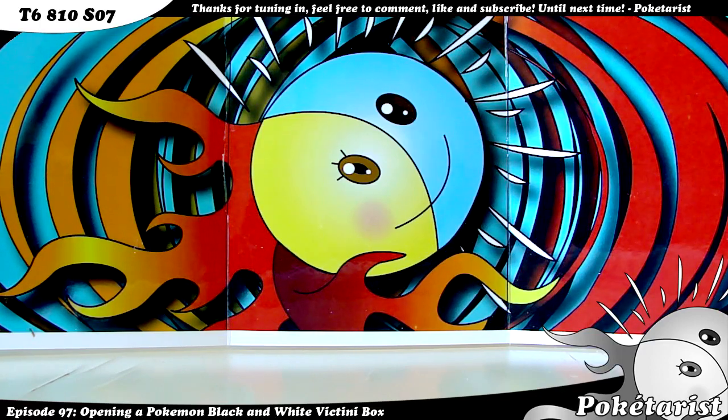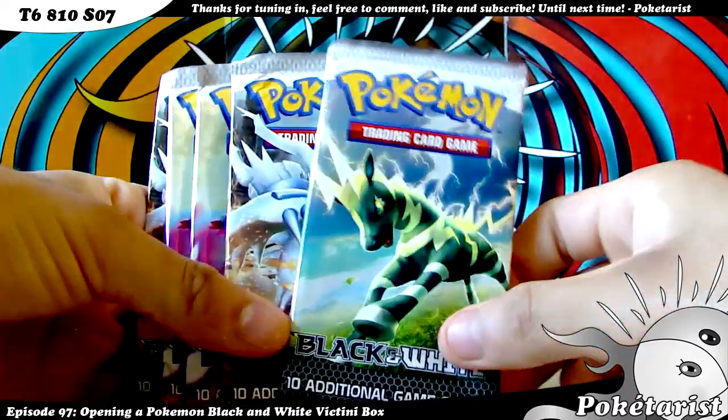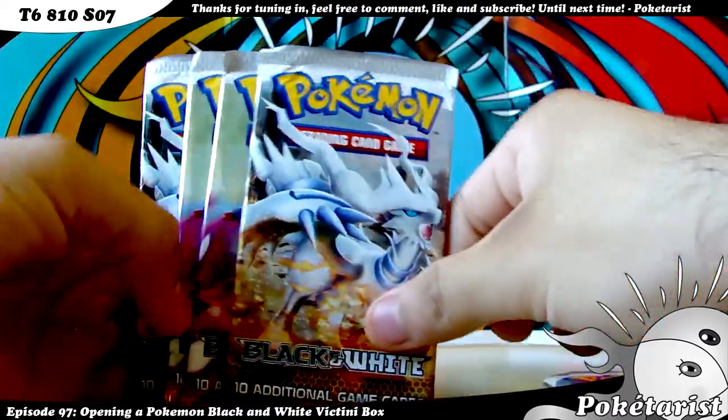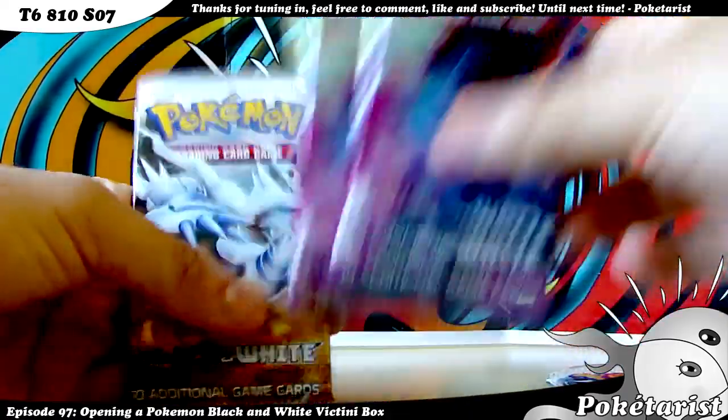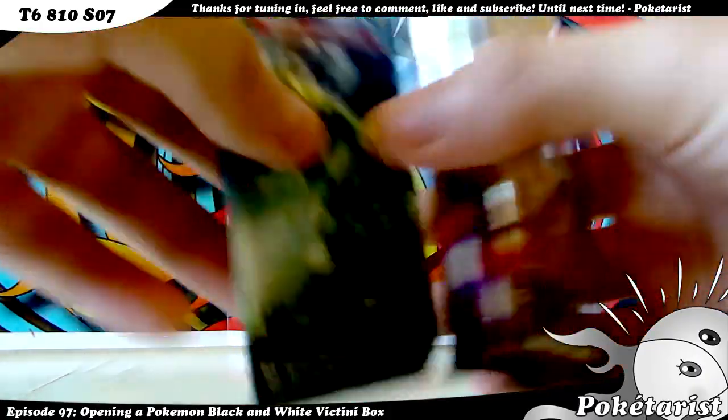Let's see the packs. It comes with five packs: Zepstrika, Reshiram, Zoroark, and another Reshiram. So let's go ahead and open it up and see what I pull.